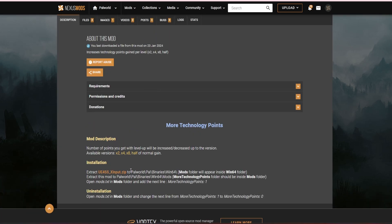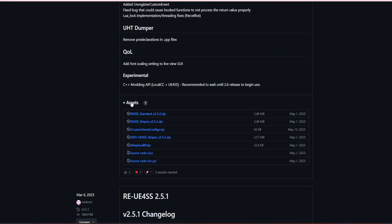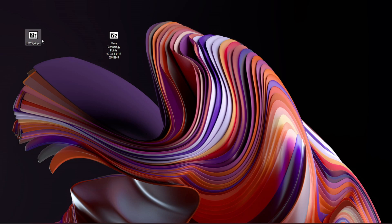The first thing you'll need to do for most mods on the platform is to download UE4SS_xinput.zip. This is the website you will come to — it's on GitHub. Just go down and this is the one you're downloading; it's the second one on the list. Once you've downloaded it, you will need some sort of program to unzip it. I always use 7-Zip, but you could use WinRAR or anything like that.